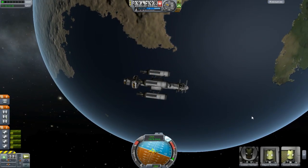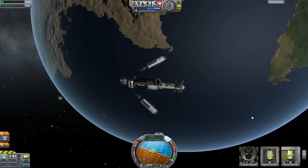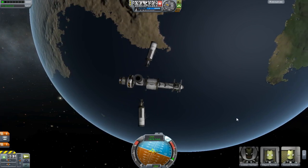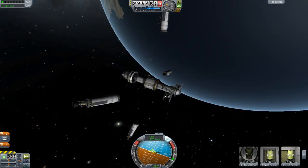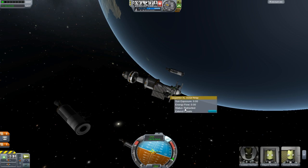Alright, so now it's time to set up the satellite. I'm going to go ahead and detach the rockets and let them float off to wherever they want to float off to. And then I need to extend the four solar panels on the satellite, so let me go ahead and do that.